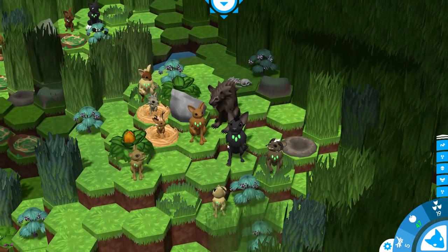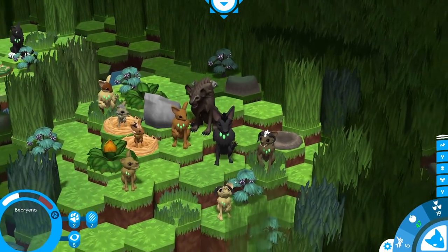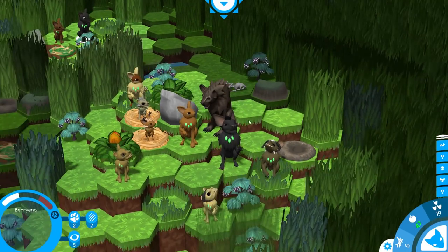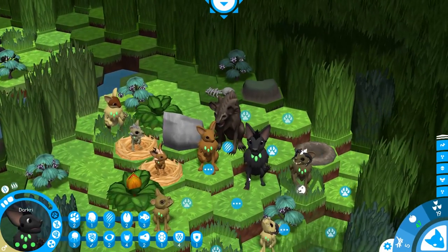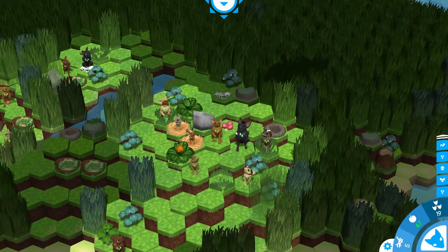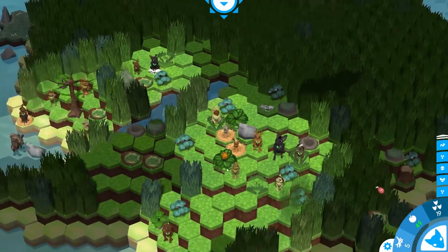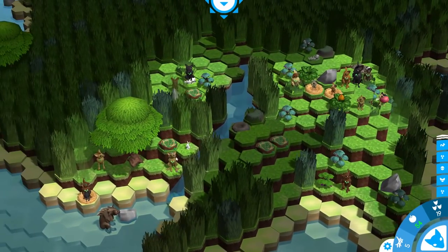It looks like the berryina has found one of our weakest tribe mates — little Biba. But she's also set up right next to Darkrai, and he is not going to let this stand. So with one swipe from his mighty claw, the berryina is already taken care of. And now we can pick up all of that delicious meat to feed to your babies. Webs, you better take care of this bunny too, before one of those bluebirds does instead.